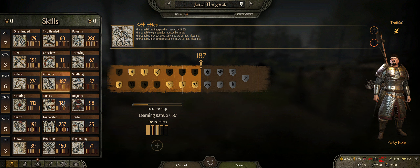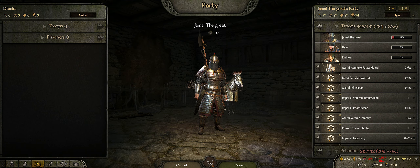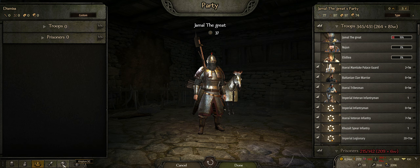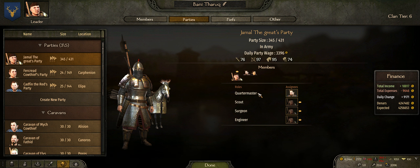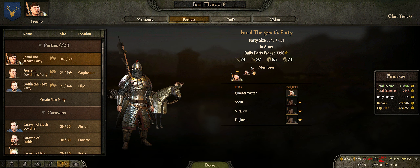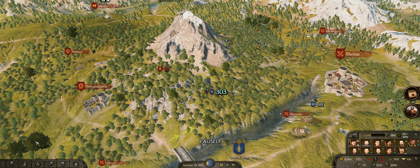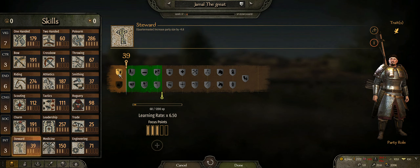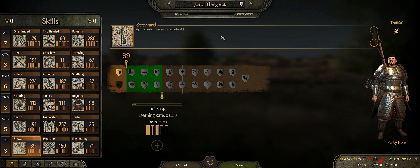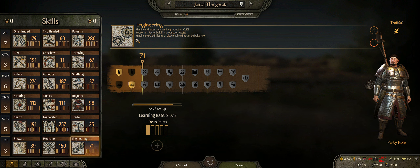You can go to the party tab — or rather the clan tab — go to Parties and see your Quartermaster; he's in charge of that. What I'm saying is: if you're planning on having a quartermaster, unlike me early on — don't be stupid and neglect leveling up Quartermaster skills. Don't waste three focus points somewhere else. Same with Engineering — just pick someone to be your engineer and don't waste a focus point on it.